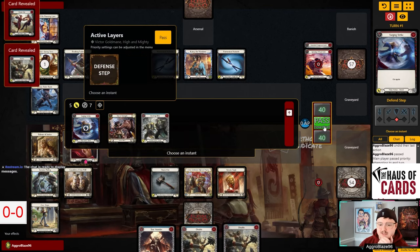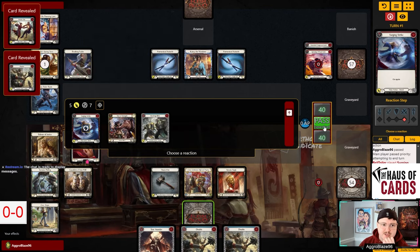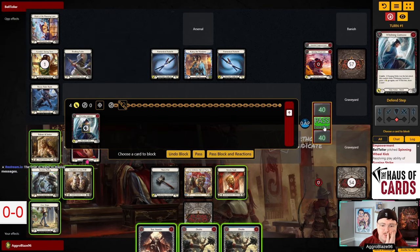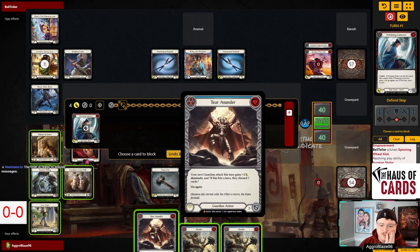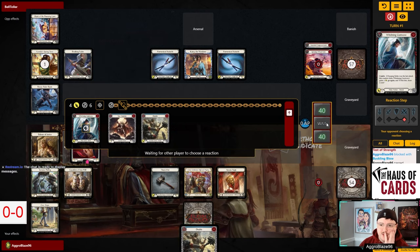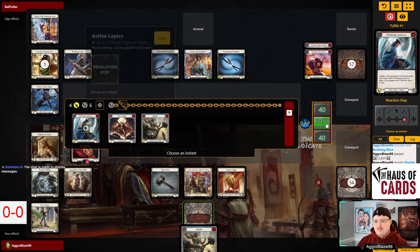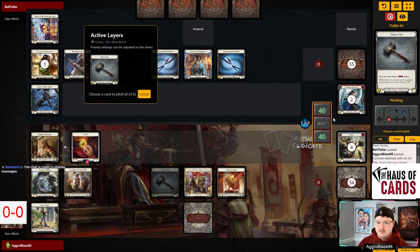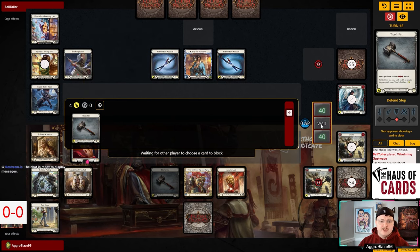Let's go ahead and block seven here. We'll win the Test of Strength. The Whelming Gust Wave comes in for four, so we're just going to go ahead and block six here. Put some cards into their graveyard there, and we're just going to swing the hammer after that.